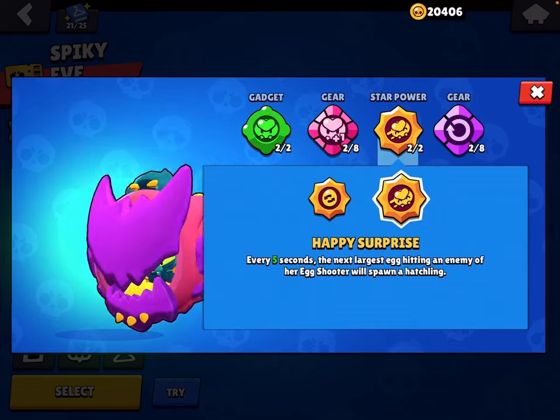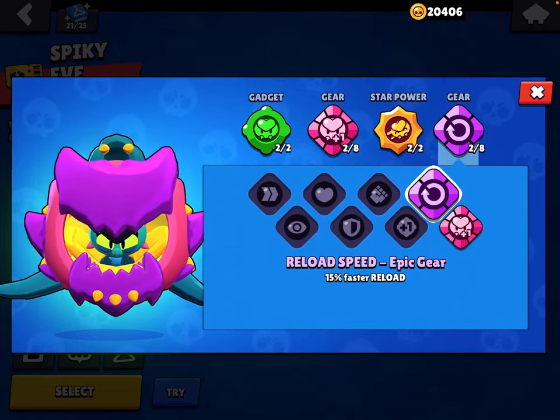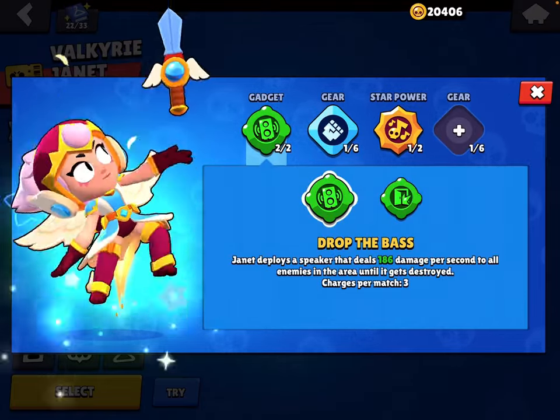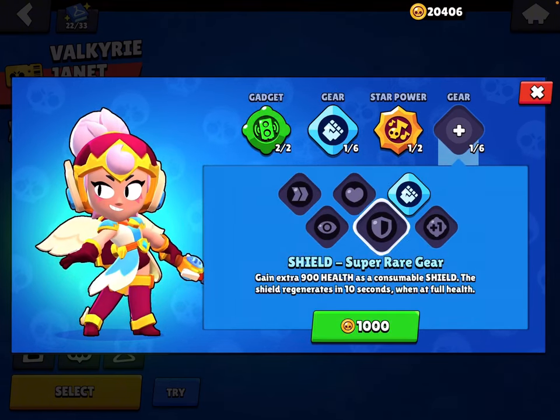Use Quadruplets gear, Happy Surprise, and Reload Speed gear. For Janet: use Drop the Bass most of the time. Use Damage gear, Vocal Warm Up, and Shield gear.